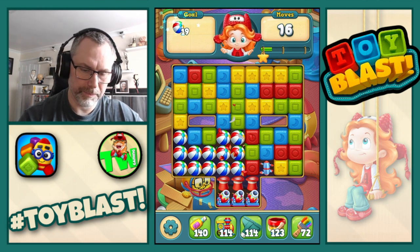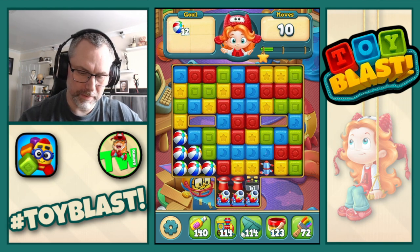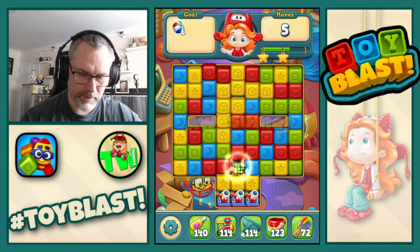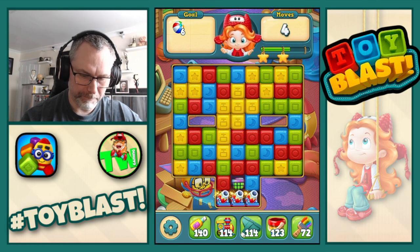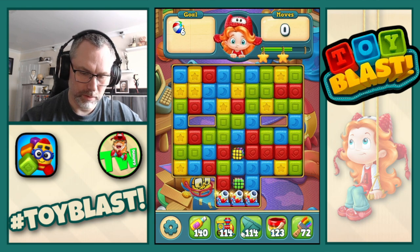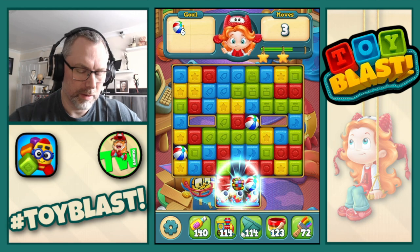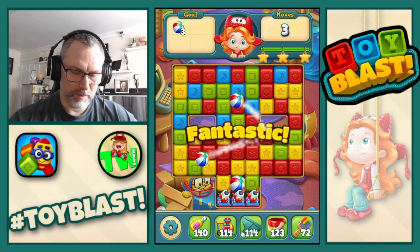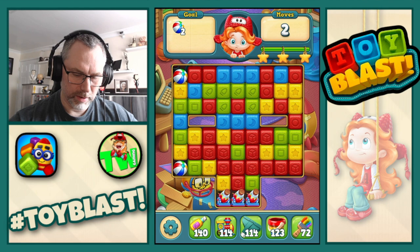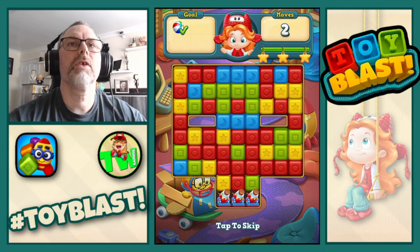Let's do that one. Let's do that. Double puzzle. We run out of moves again. Double puzzle. We need six more beach balls and they're all in different places. That is not good. Which one's the column? There it is. Two moves there. Three stars. Nice.